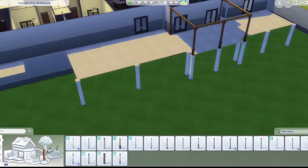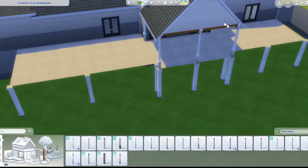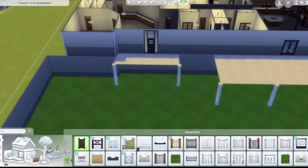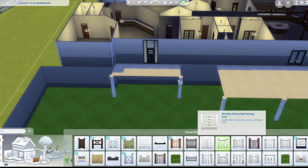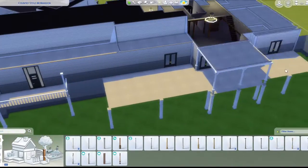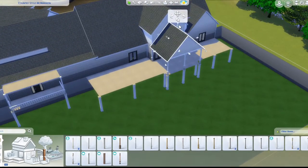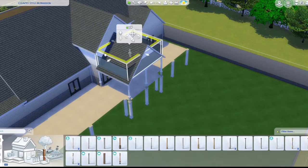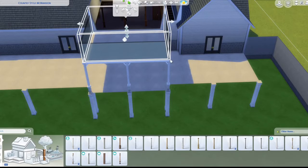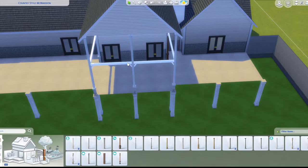I'm adding columns to support the balconies and changed them to white to match. I'm also adding white fences as safety rails. It's a bit weird that there's no direct access to the backyard from this back part — you have to go through the basement.